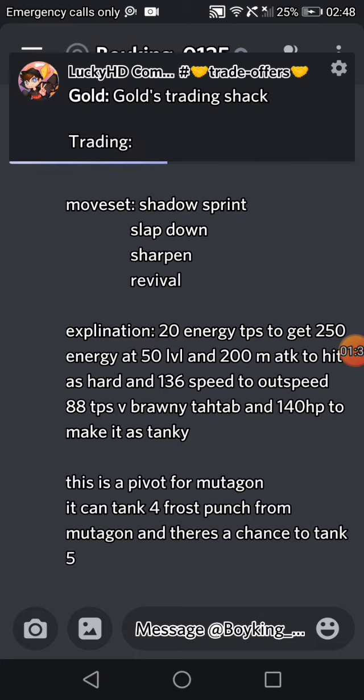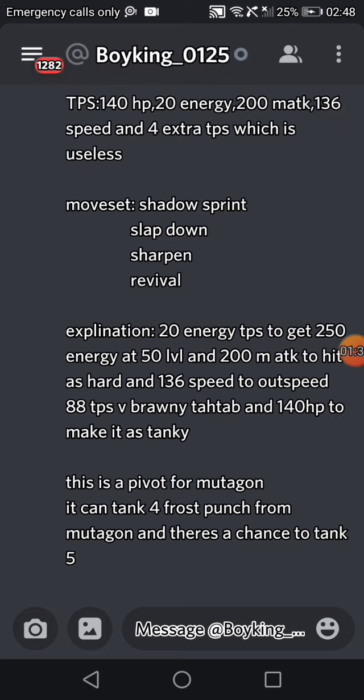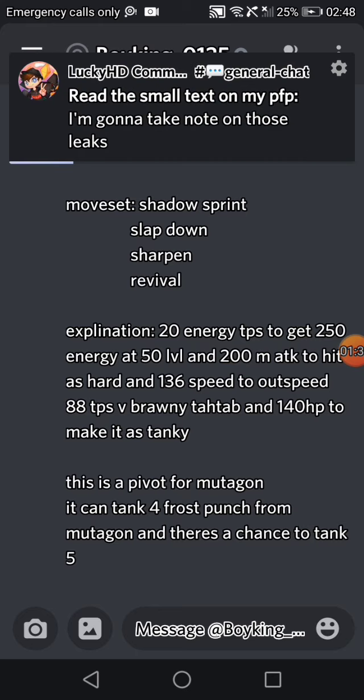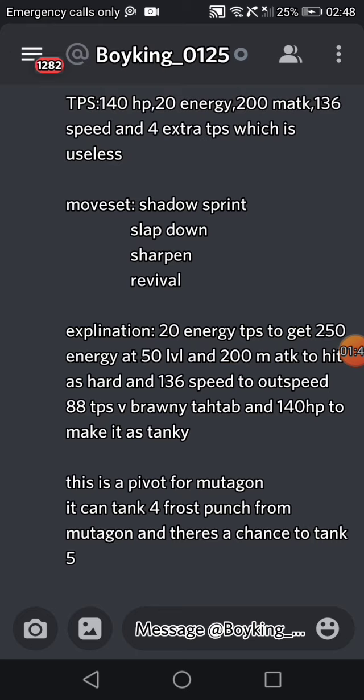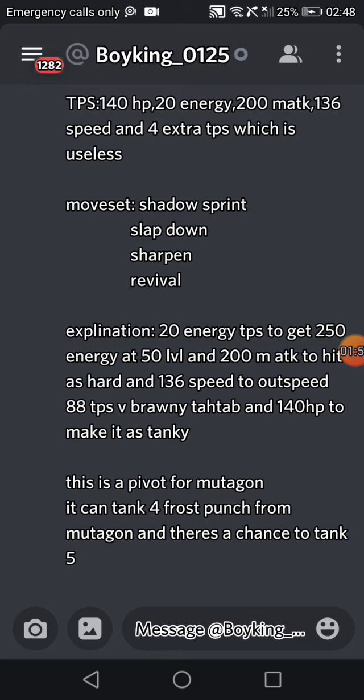This set is kind of a pivot formula. It tanks 4 frost punches from Mutagon and HA2 with power cuff. With 200 melee attack investment there's a chance to tank 5, but mostly it tanks 4, with a lower chance to tank 5.